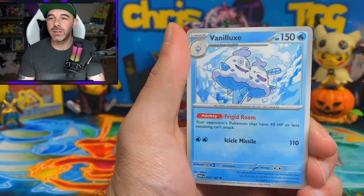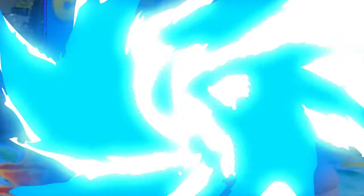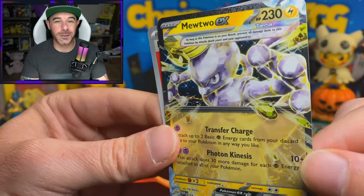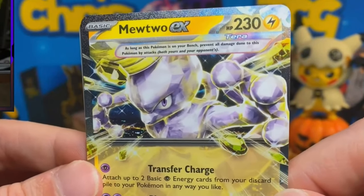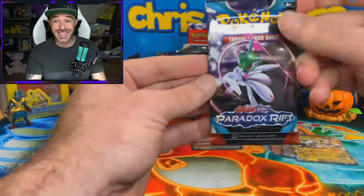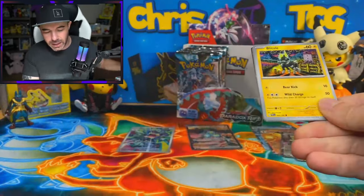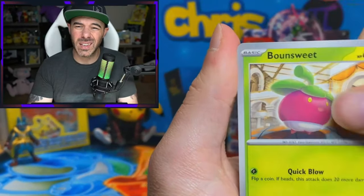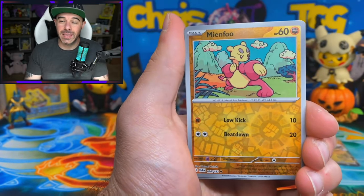It's just hard not to appreciate the new artworks from Pokemon. Technical Machine Evolution again, Vanellix, Defiance Vest, Zevstreaker Reverse, and a Mewtwo EX. I forgot my boy got a Terrastalized version in this set. I wish they had done an SAR of this card, though. I feel like they definitely missed out not doing a special art rare of Mewtwo EX. That's our fourth EX.